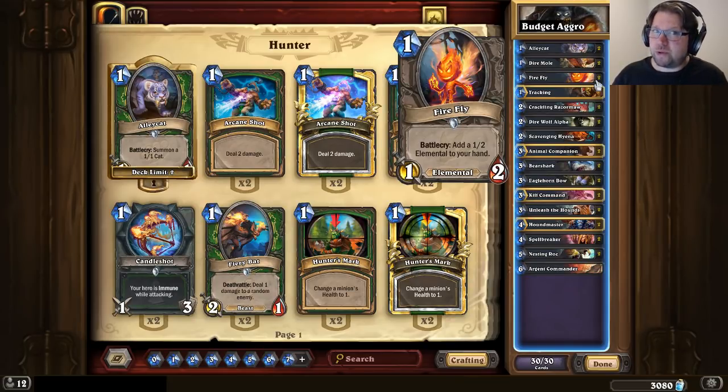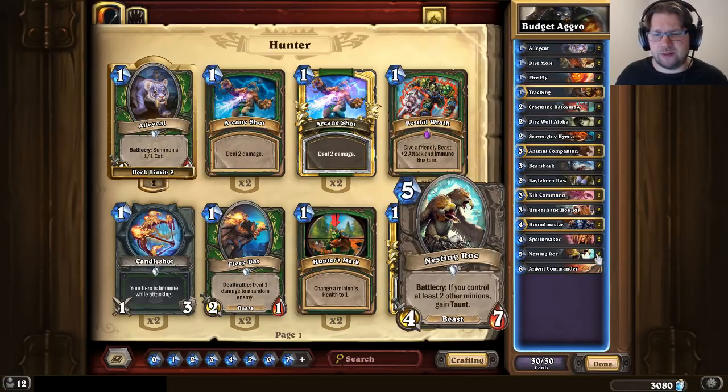Furthermore, if you're facing a lot of slow decks — Priest, Warlock — then replacing Nesting Roc with Acidic Swamp Ooze or Abomination-style tech would improve your chances on those matchups. But Nesting Roc is better against other aggressive matchups, so it's also a meta call.